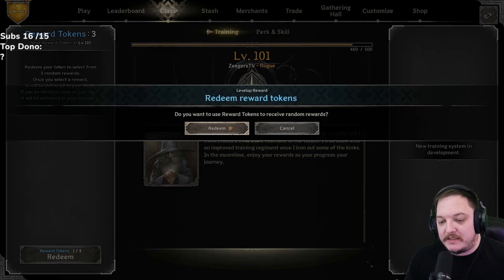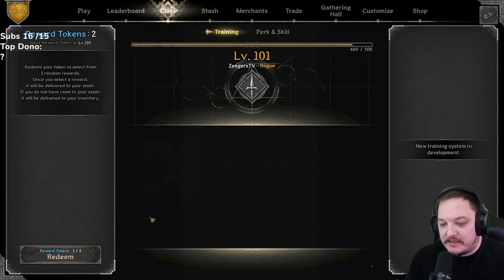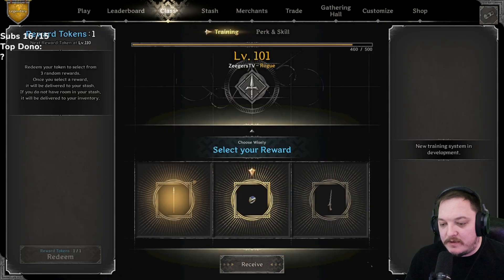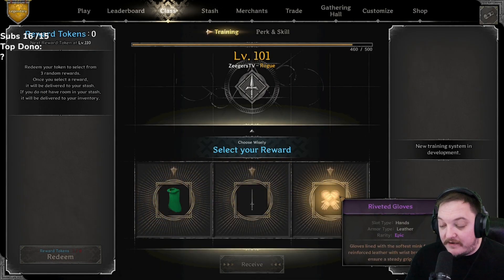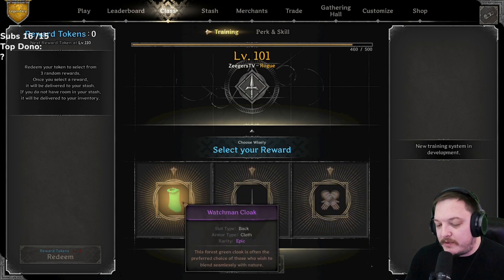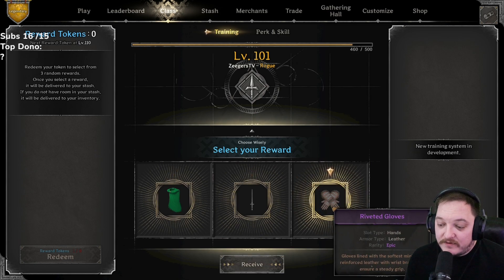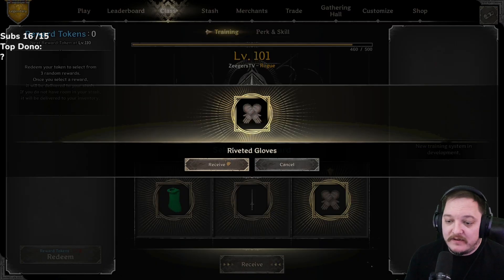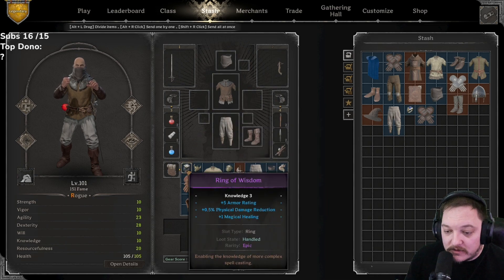Three left: loose trousers, battle axe, or shadow hood — easy one, loose trousers. Spear, quickness, chris dagger — easy one, quickness. Last one on this character: watchman cloak, stiletto, or riveted gloves. Stiletto dagger is obviously really good, only limited to the rogue. But I'm honestly leaning towards the riveted gloves — if the rolls are good on a riveted glove they go for a lot of money. I'm going to say riveted gloves. Let's go on over to the stash and take a look at our rolls.